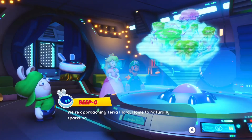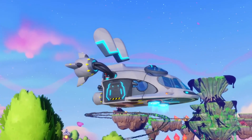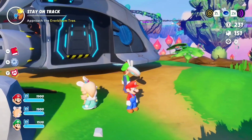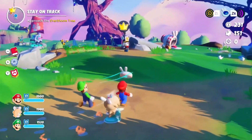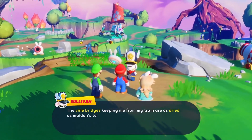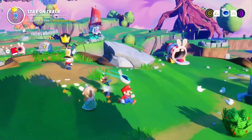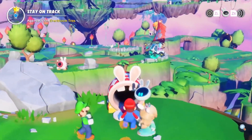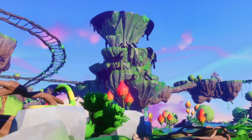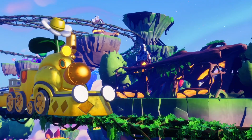Today, our heroes travel to Terra Flora in their quest to save the Sparks. This green and usually lush planet is struck by a drought caused by Cursa's malevolent influence. To help the planet blossom again, Mario and his friends must reach the top of the volcano. To get there, they will have to find their way to the central station and take the Wiggler train.